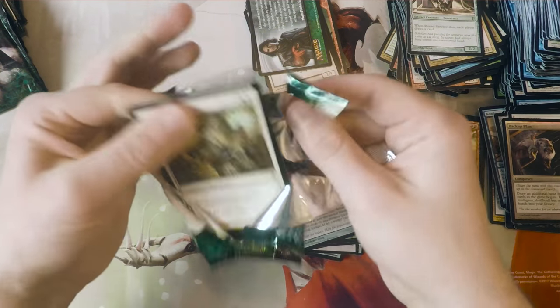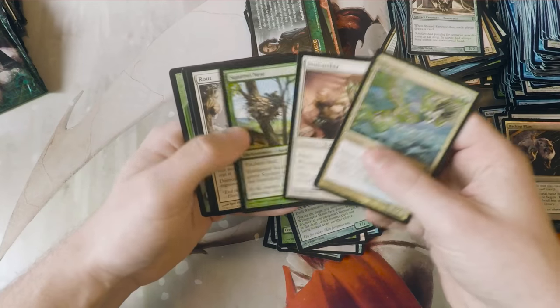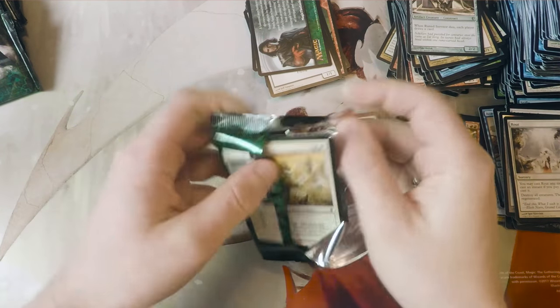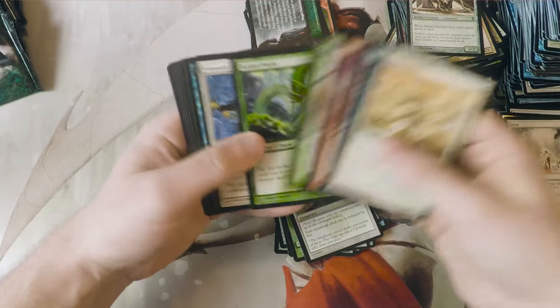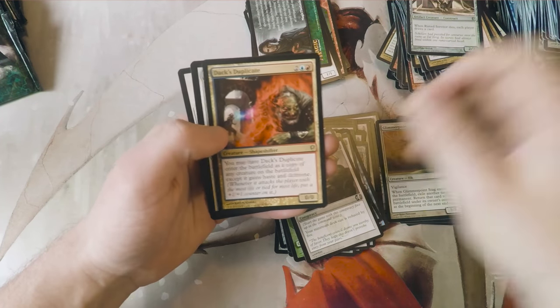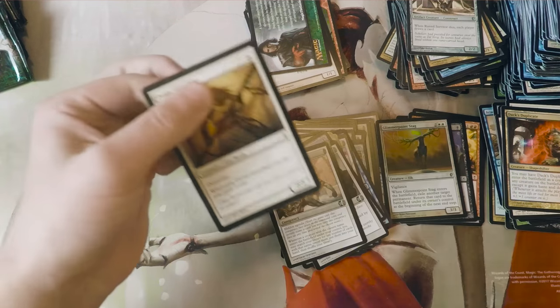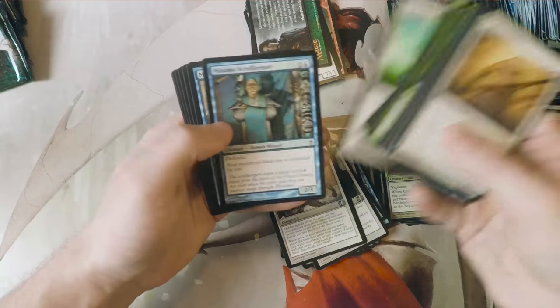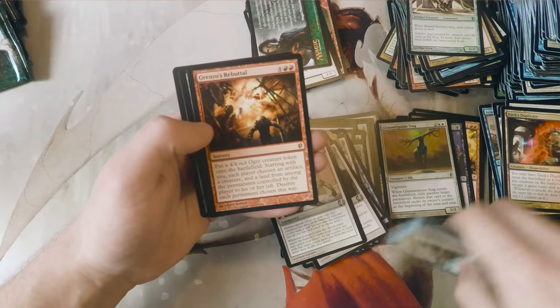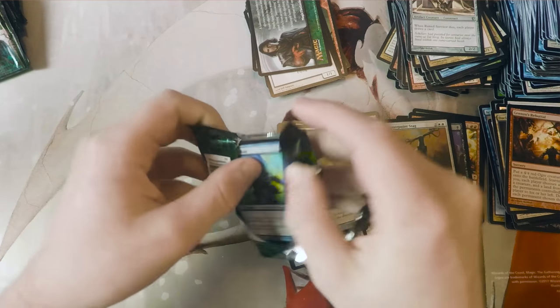As we're kind of winding down with five or six more packs, if anybody has a suggestion of a box they'd like us to open, we're going to try and start doing these once a month. Route - love the artwork on Route. We're going to try and start doing these once a month, opening up a box just for the fun of it, because people seem to like box openings, and I wouldn't mind going back and opening some boxes that are not necessarily standard boxes that bring up some older sets. Dax Doppelganger - very nice. If we can afford a high value set, we'll go for it, but if not, I don't mind opening up more Conspiracy or really anything. Grenzo's Rebuttal. If you do have a box suggestion, just let us know because we want to make this content something you guys enjoy.